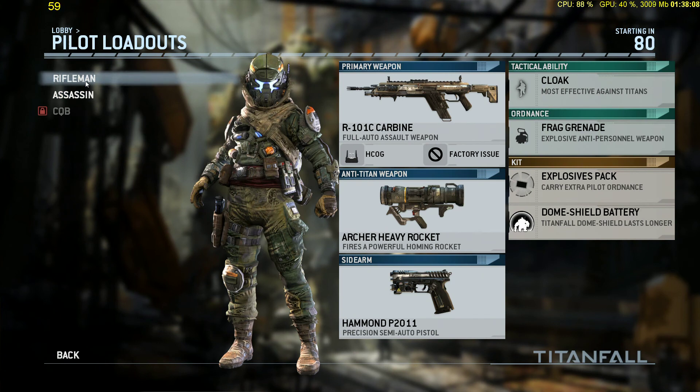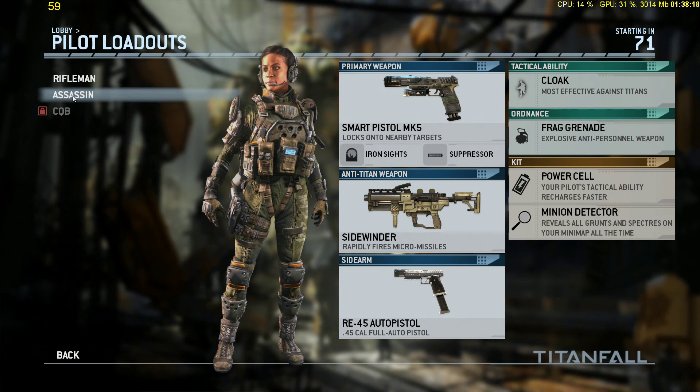Pilot loadouts, what are we looking at? The pilot loadouts for you — you're going to have access to the riflemen and the assassin. Cloak, grenade, explosive packs, dome shield, battery. I'm totally going to try the artillery. Cloak, fire grenade, power cell, minion detector reveals all grounds. Ability recharges faster. Sidewinder rapidly fires micro-missiles, smart pistol.